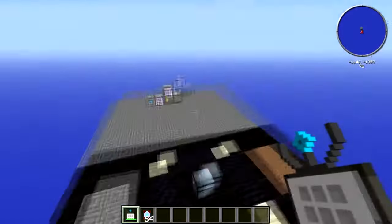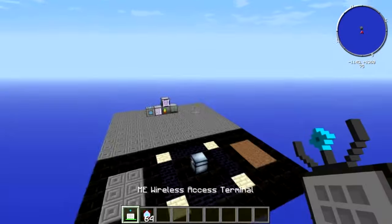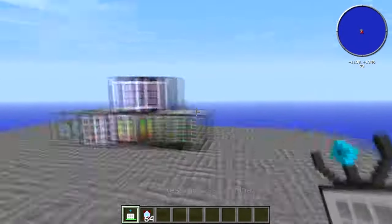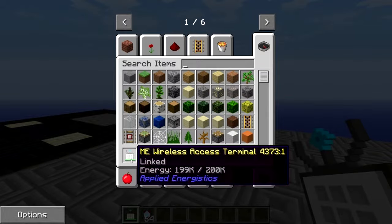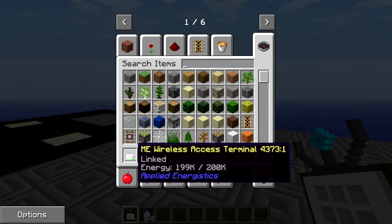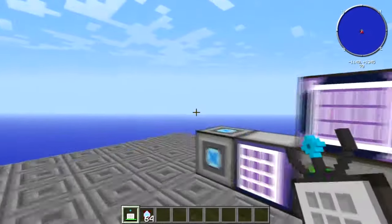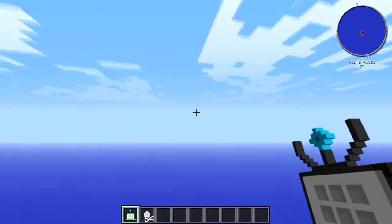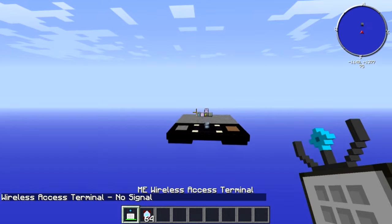So you can run over here for example, right-click, and you can access your terminal — your big computer storage — wirelessly. It does use up power, so beware. I've used 1K power already. Now if we go too far and click, it will say no signal.